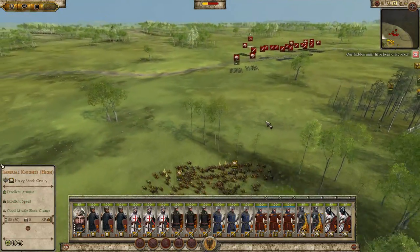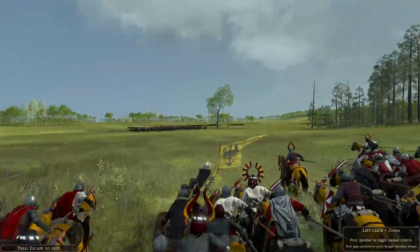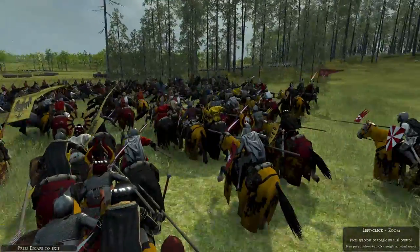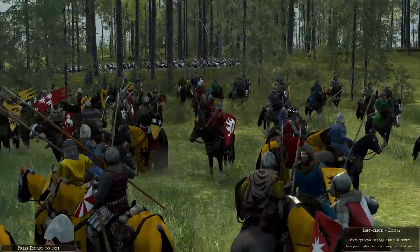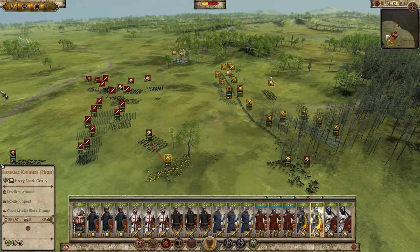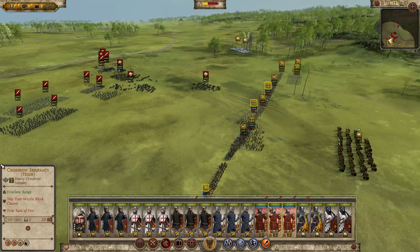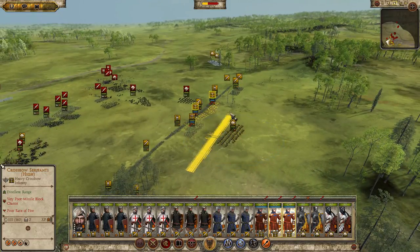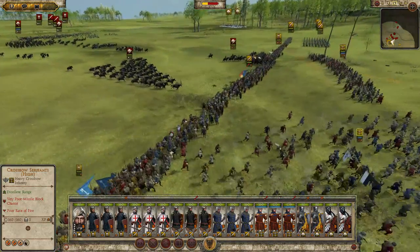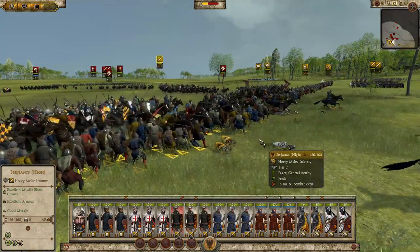These guys are going straight for it. Our hidden units have been revealed — well then, to battle! They're going straight for the forest. It's a weaker kind of man-at-arms unit we're facing here. I want to make sure we don't get the same on the other side. We struck the enemy; the crossbowmen will stop retreating and form line right here. The enemy's weaker cavalry crashes into our spear walls.